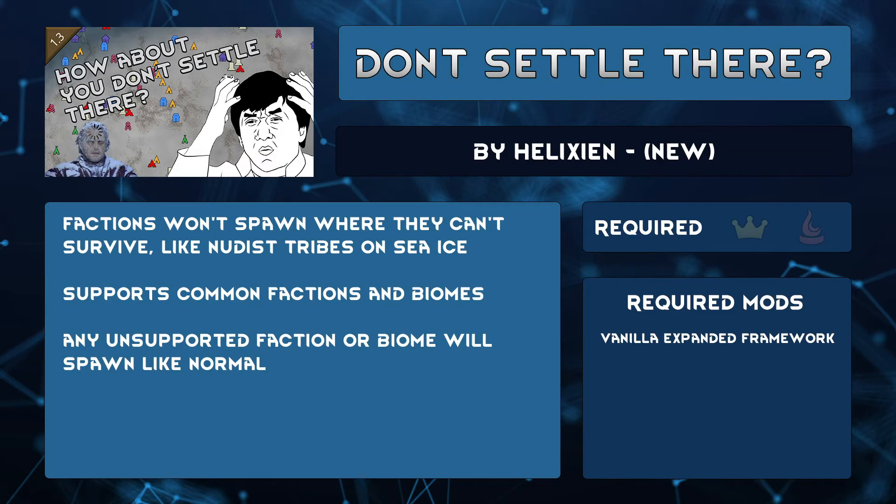RimWorld, for some reason, allows nudist tribes to make bases on sea ice — there is no way they actually survive that. And why would anyone settle in extreme desert if they have no way to properly cool themselves? Well, Helixion's mod Don't Settle There gives them a little bit of logic so they won't make dumb decisions like these. Factions already supported are all of the Vanilla Expanded, some Rim Effect, and Moyo mods. It also supports several common biome mods like Regrowth, Biomes, More Vanilla Biomes, and Moro Rim. Any faction or biome not yet supported will just behave like normal.